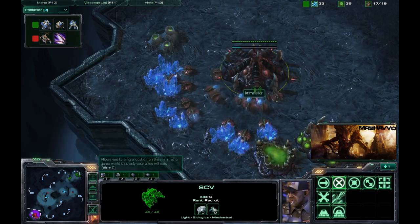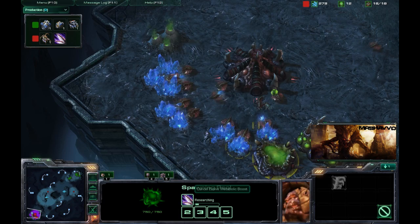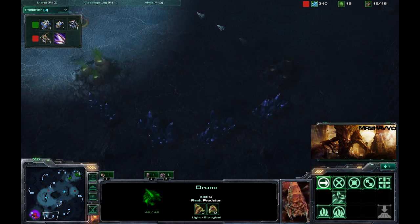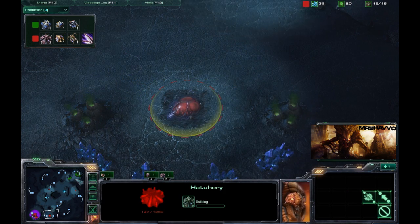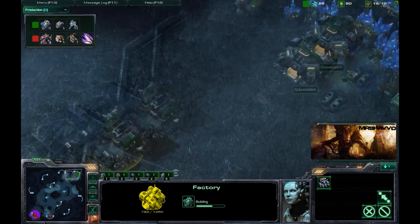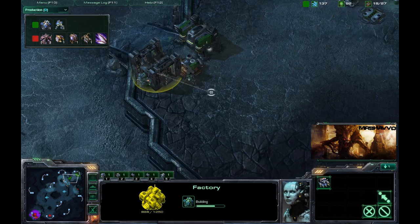Quix over here at this Zelnaga Watchtower. Spawning pool just finished and he's already researching metabolic boost, getting a queen popped out. It's pretty typical play — I'm assuming he's going to expand, and there it goes. Expansion coming out. Factory being thrown down by Quix, so we're going to see some early Hellions, I would imagine. Otherwise, why is there an early Factory?